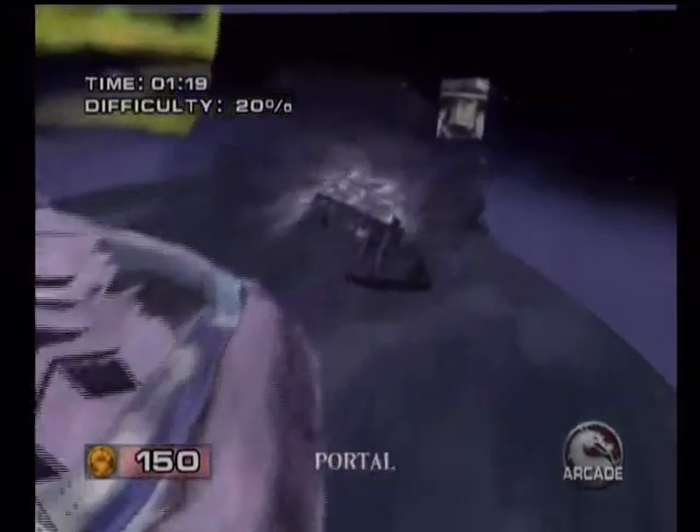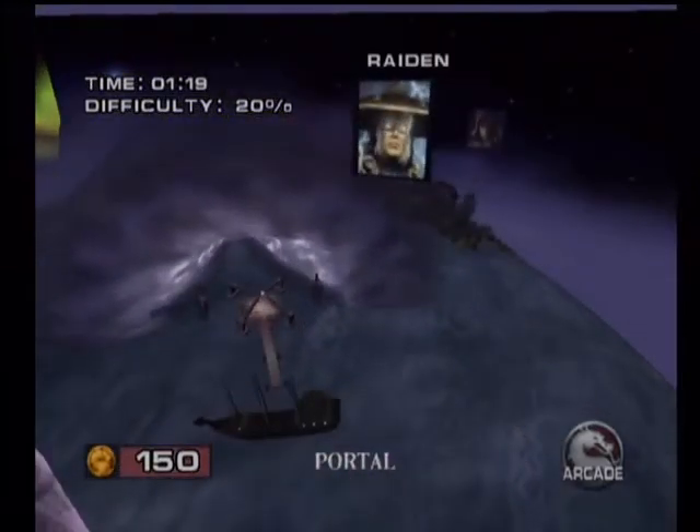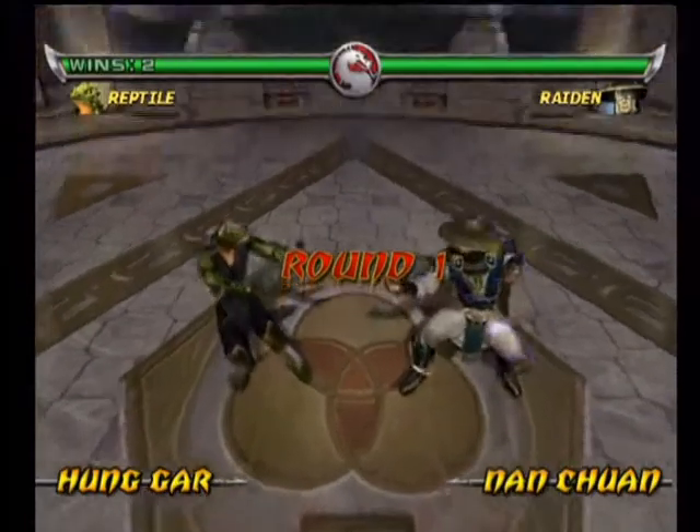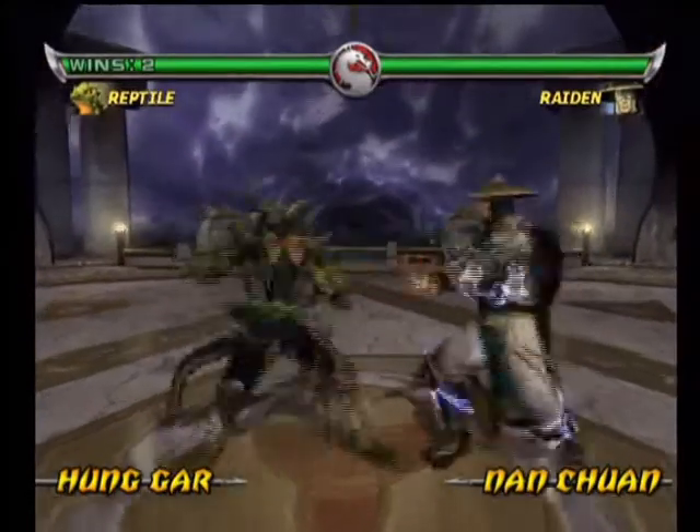Now we're going to Portal! Gladys is going to kick our ass! Anyway, we're against Raiden, the Thunder God! Former Elder God - now Thunder God! So Gladys would kick his ass! It's time to battle Raiden!